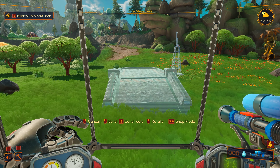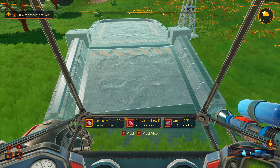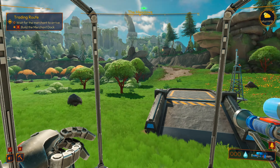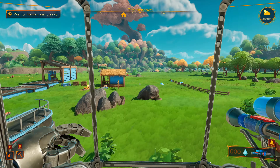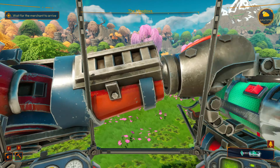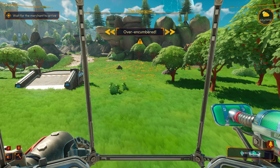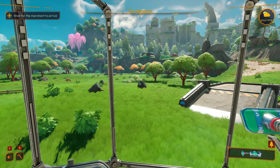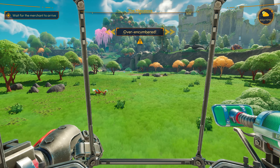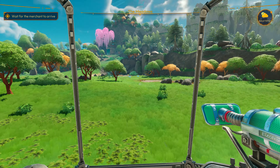I think a nice place to put the Merchant Landing would be somewhere back here, perhaps. Invalid slope... really? There we go. We'll just drop all the materials in here. Good deal. Wait for the merchant to arrive. Hopefully that doesn't take too terribly long. While we wait, let's get the vacuum cleaner out and find our little pond to get some water.